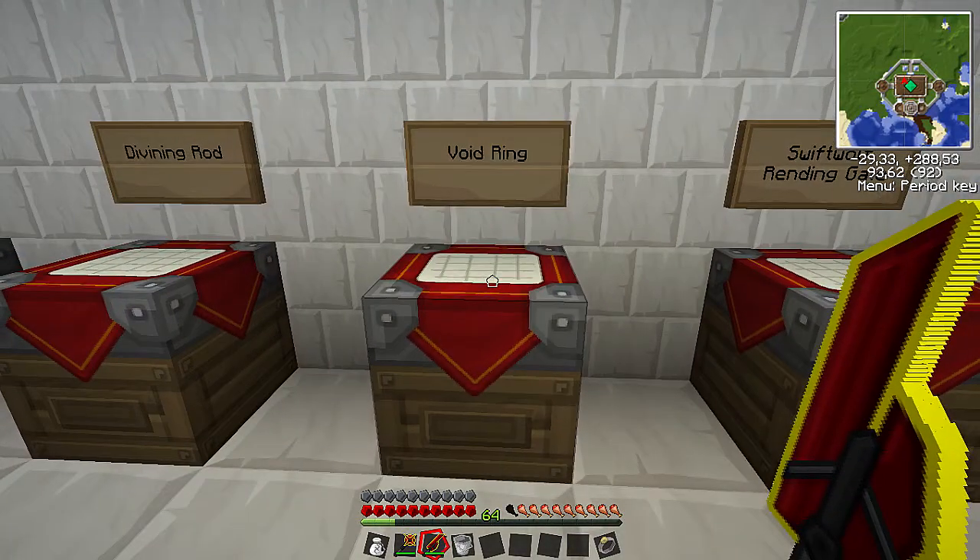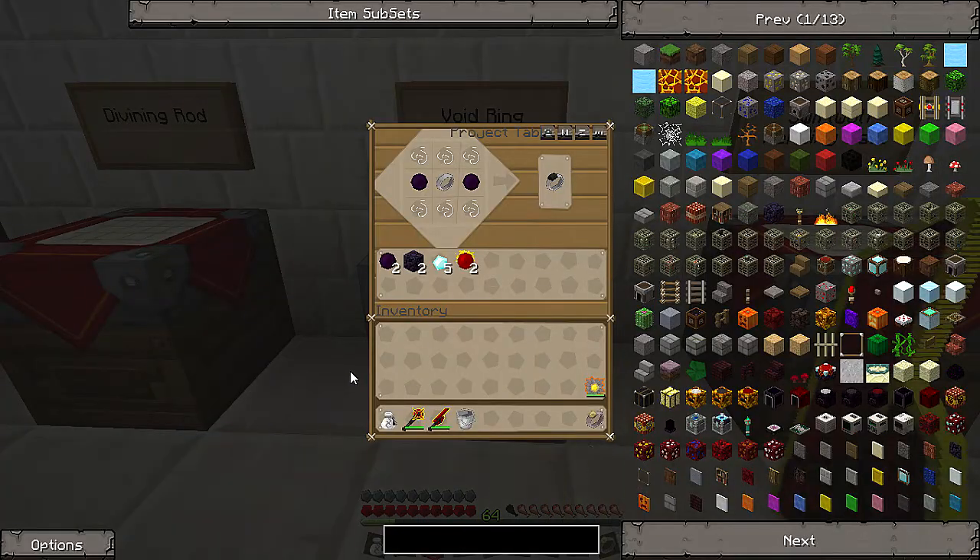Now let's move on to the void ring. This is a ring I've been meaning to make for a long time — I've actually never had it. It starts off with the iron band like the other ring, but it uses only two dark matter and then just string top and bottom. This is the black hole band, and what it does is it pretty much attracts items, kind of in the same way that XP is attracted to you — it just comes to you automatically.